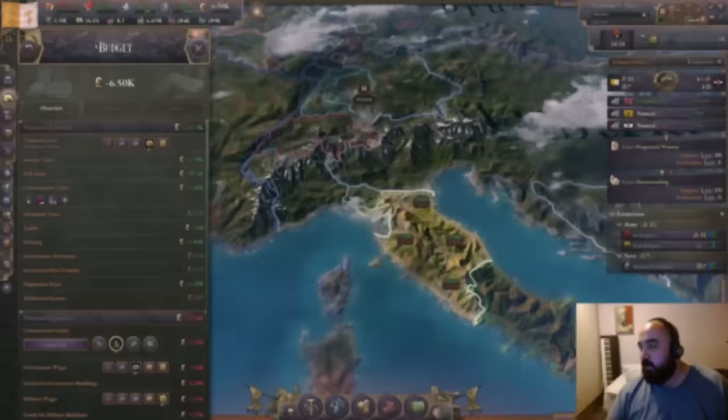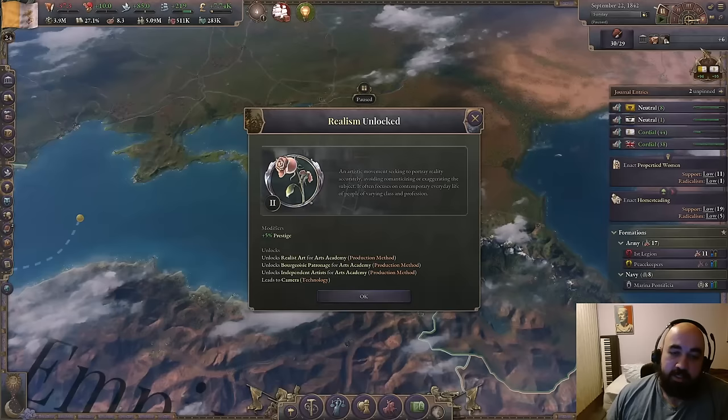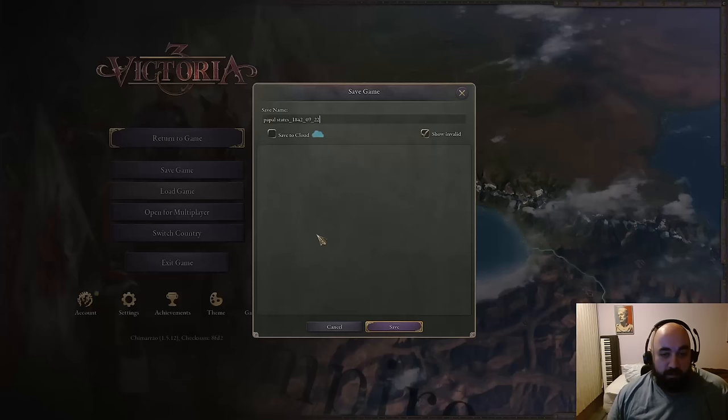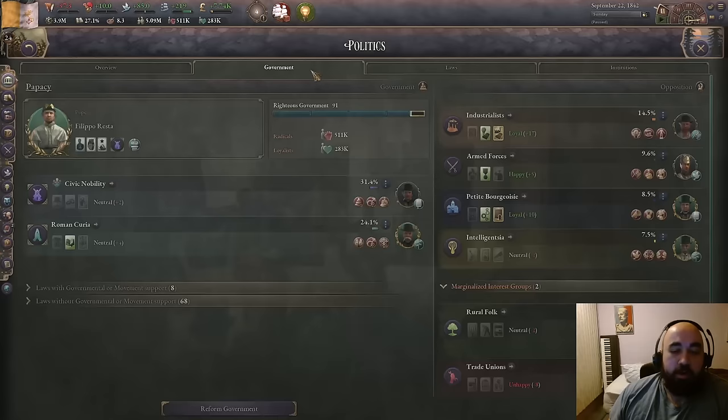And we are here about to get the Realism tech, which we will now begin the save scumming process of this run. Just like Julius Caesar did before he crossed the Rubicon — he clicked escape, he clicked save game, and he created a save file. That way, just in case the Rubicon crossing did not work, he would not be screwed. And so what we are going to be doing here is we are going to be doing some agitator funny business.